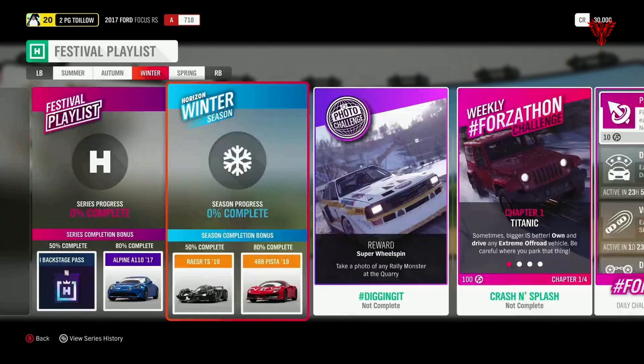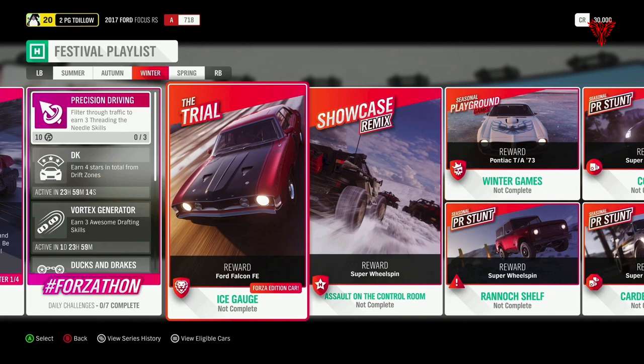The Ferrari 488 Pista is your 80% reward. A couple of really nice cars for your seasonal percentages. Photo challenge: 'Digging It' — take a photo of any rally car at the quarry, that's the slate quarry where you tend to do the games. It's been in before, so time to do something a little different. Next up, 'Crash and Splash' Forzathon — all about extreme off-road vehicles, it's called 'Titanic'. I'll go into this in more detail when I get more information. For the trial, it's called 'Ice Gauge' and a Ford Falcon Forza Edition is your reward. Beyond that, I'm not sure quite what you need at the moment.